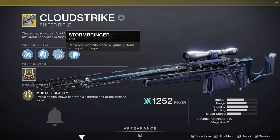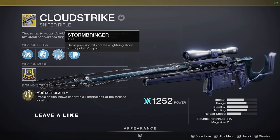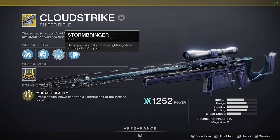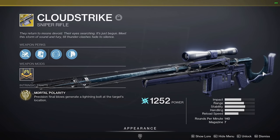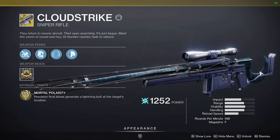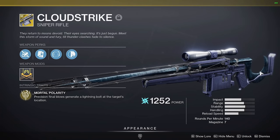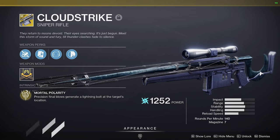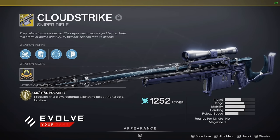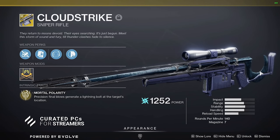Next up we have Stormbringer: Rapid precision hits create a lightning storm at the point of impact. I consider this a PvE perk — it has little to no use inside PvP. You have to get at least three headshots in a row to proc it. Overall I consider the sniper rifle kind of average. It depends on the kind of player you are — if you like being a tryhard using a Revoker or an Adored sniper, it's probably not for you. But if you like getting those cool, fun moments, you'll find it really satisfying.